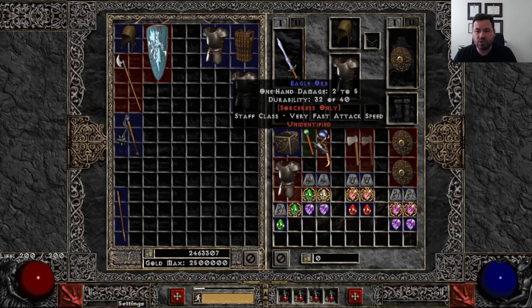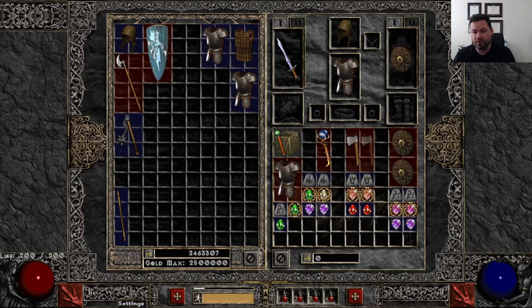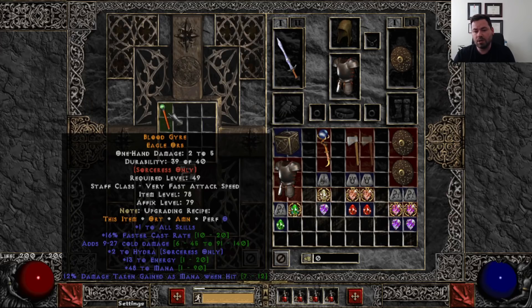With crafting, early game crafting specifically, for caster weapons, just start low because certain mods will spawn and you can't predict what the required level is going to be. If you're a sorceress and you just want those base mods that come on a caster craft weapon — plus one skills and 10 to 20 faster cast rate — this comes on every single crafted caster weapon you make. It's a good alternative. Spirit is still pretty desirable, but it's worth just giving crafting a go since you're going to pick up a couple of perfect gems during these first couple of days.